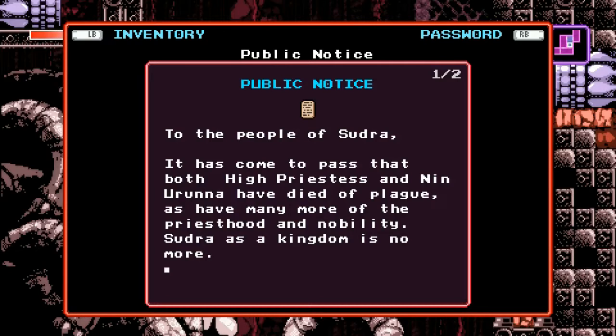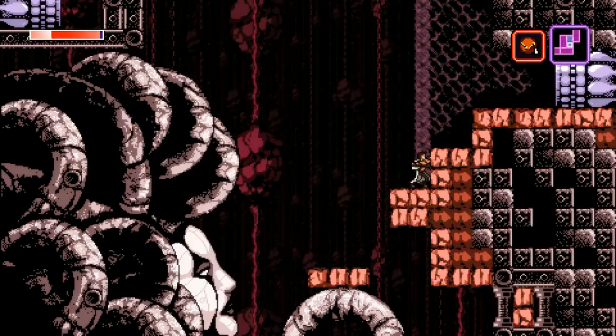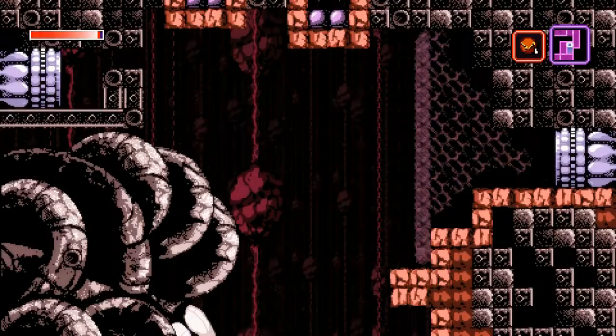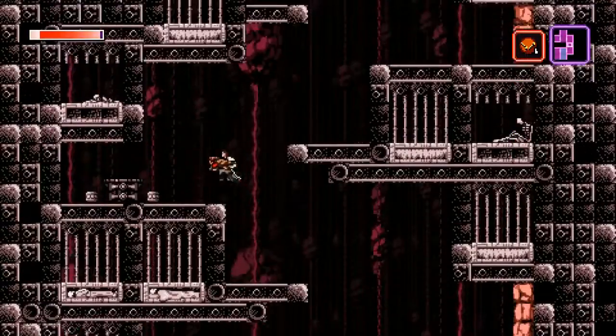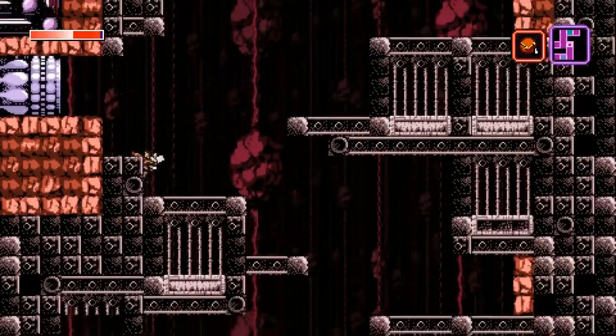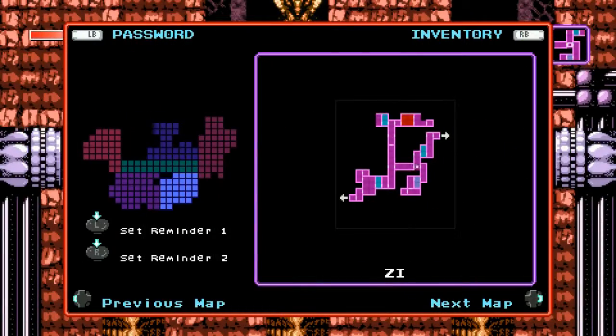To the people of Sudra: it has come to pass that both the High Priestess and an unknown name has died of the plague. Sudra is a kingdom no more. Look for us in the prisons below the Council Rock, where cruelty is awakening the old machines. That doesn't sound too good. I'm pretty sure there is a hint in at least one of those, but I don't remember what it is off the top of my head. The lore of this game is kind of interesting and odd.